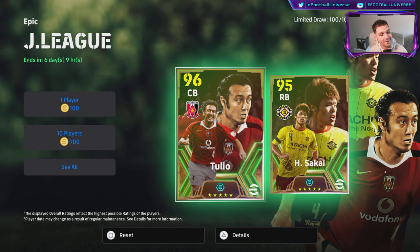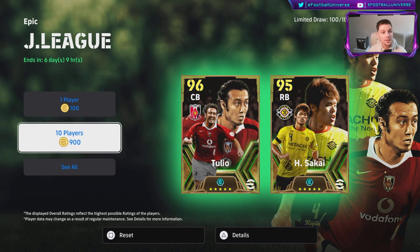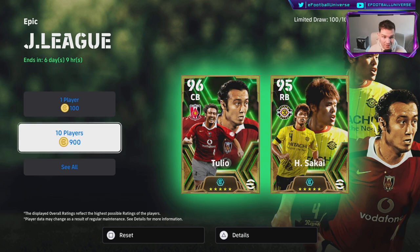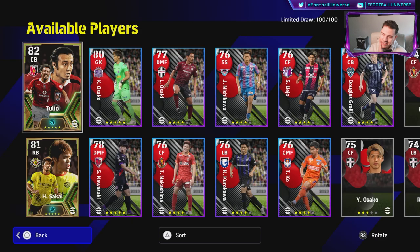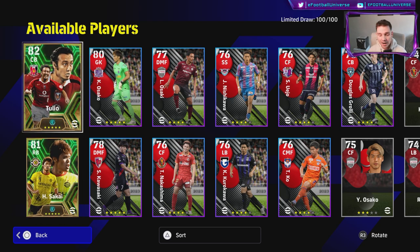Welcome back lads. We're putting out a lot of videos now - we've got a lot of new cards dropping every week and I'm going to keep you up to date with everything, whether they're worth your hard-earned coins or you've been grinding and saving up for spins. This is the new Epic J-League pack. This pack can be cleared - there's 100 players in it. Do I recommend clearing it? It's a difficult one. These boosters they're dropping now, they're beastly.